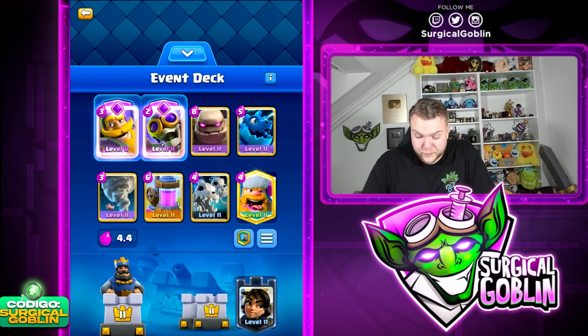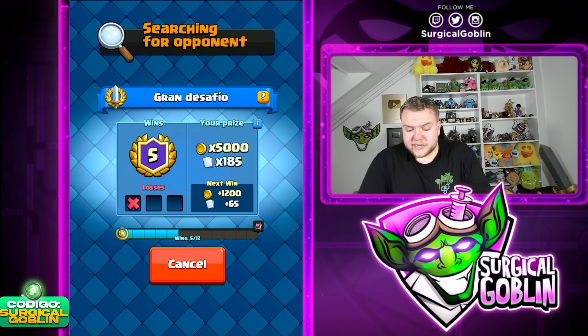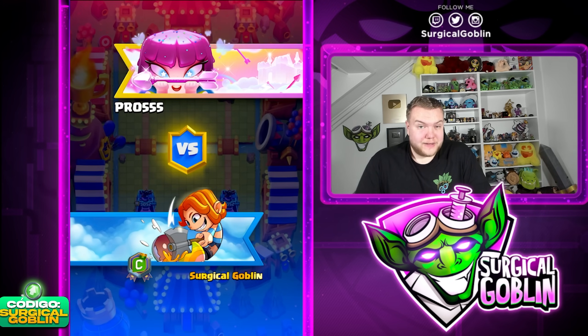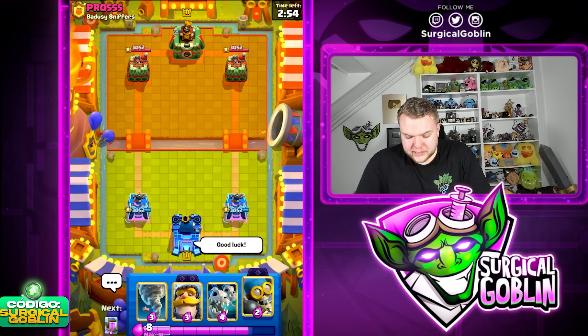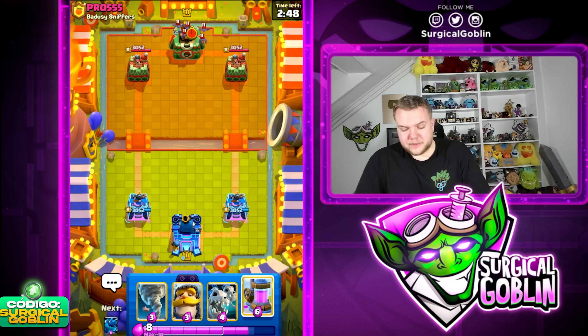Let's copy his deck right away — this 4.4 Average Elixir Cost Golem deck. Quite expensive, but the good thing is that we do have the Elixir Collector. It's a strange version though: he doesn't have a small spell and he doesn't run Little Prince. I've seen this version used either with Barbell or Little Prince, and he doesn't have either. He has Double Dragons — both Electro Dragon and Skeleton Dragon — plus Evil Bomber and Evil Knight. Doesn't look that bad, but let's see what we can do.